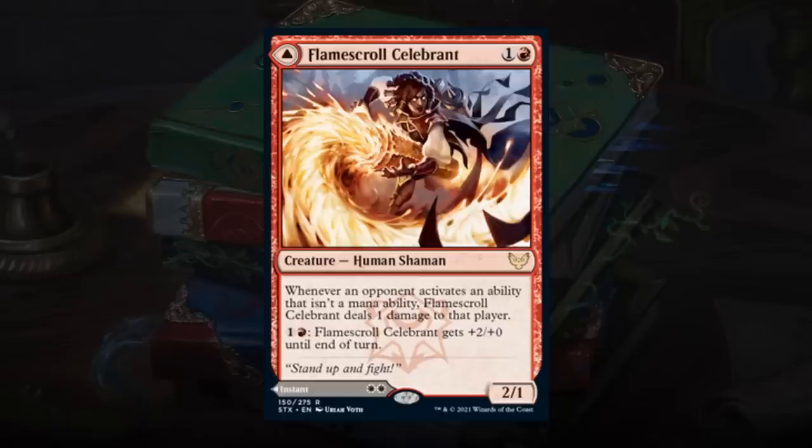That covers all the Lorehold cards — it gives you an idea of what the college is about: filling the graveyard, exiling things out of the graveyard, and spirit synergy. Keep that in mind as we evaluate the mono-red and mono-white cards.